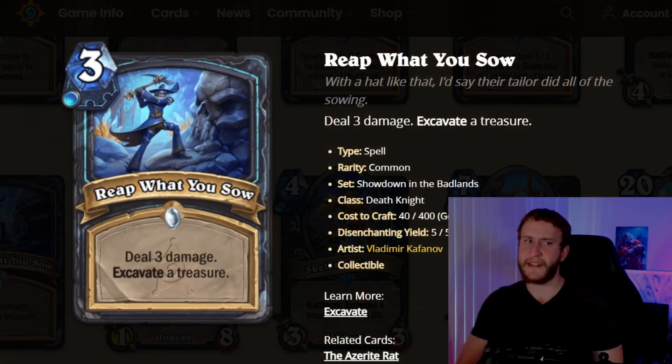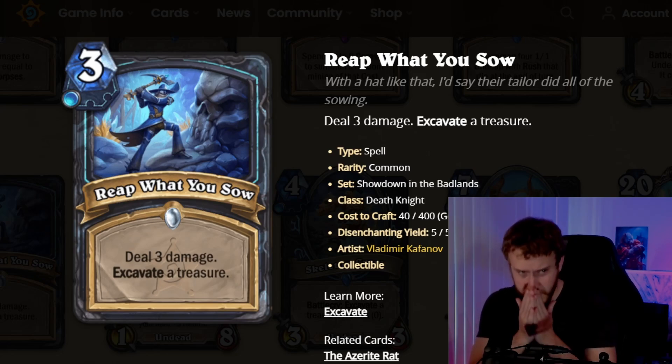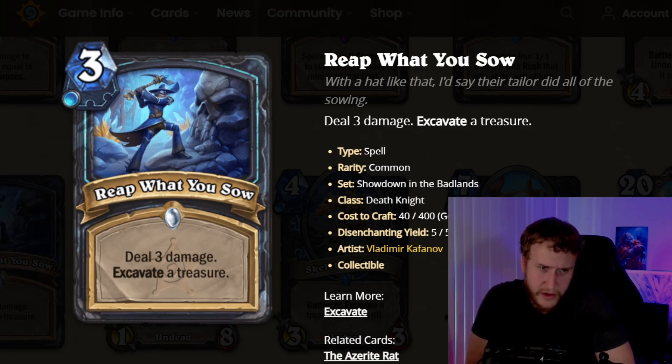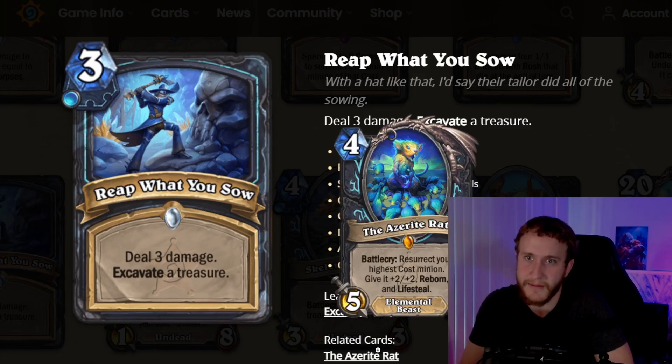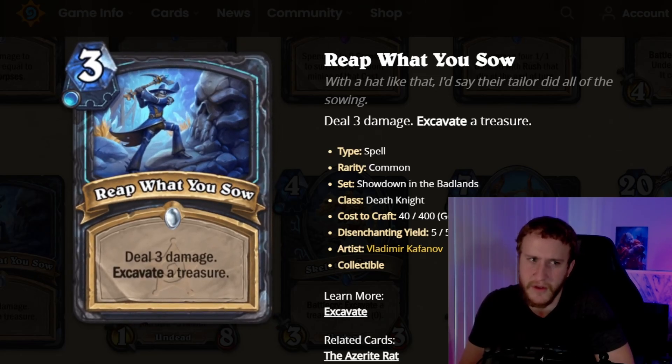The other Excavate card is Reap What You Sow: 3 mana, no spell school, deal 3 damage, Excavate a treasure. You're giving up a little for the Excavate keyword, but 3 mana deal 3 isn't that bad. It's kind of weak by modern standards — you can get 1 mana deal 3 to a minion — but this goes face, so there's that upside. You'll be happy to pay for the Excavate keyword. It's a common card and one of the better Excavate cards we've seen.